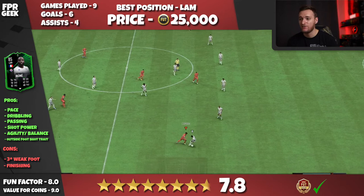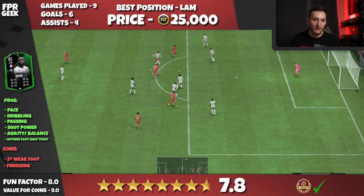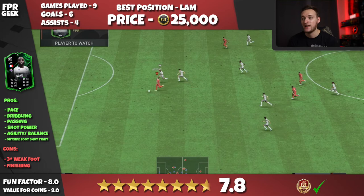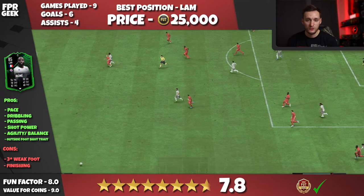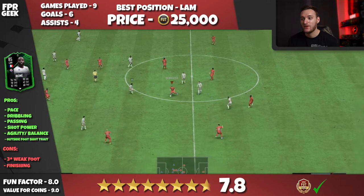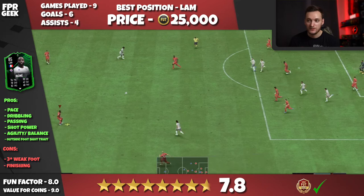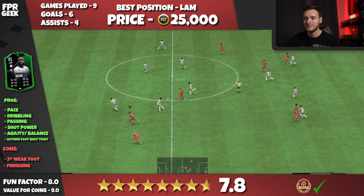Getting into his cons — it's definitely his three-star weak foot that lets him down just a bit in build-up play and shooting. Four-star skill moves isn't really ideal either. But the outside foot shot trait makes him still very usable in-game. One of my favourite players is Anthony, who has a three-star weak foot with the outside foot shot trait, so it's definitely still usable and shouldn't deter you. The next con would be finishing — even though it's not as much of a problem with his shot power, a lot of times I was just missing the goal. It can go off target more than someone with higher finishing. That was especially annoying when trying to use him in striker — I probably wouldn't recommend him there. Only having 77 finishing isn't really high enough for Weekend League level striker.